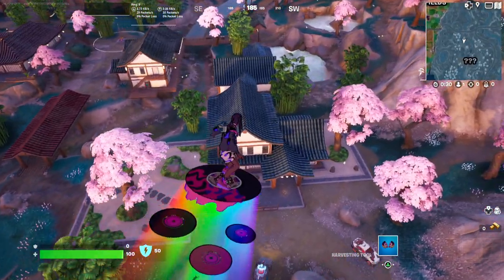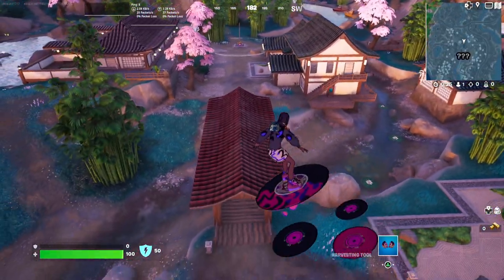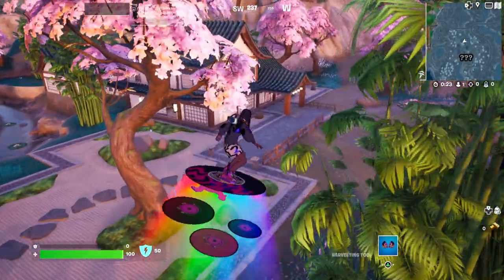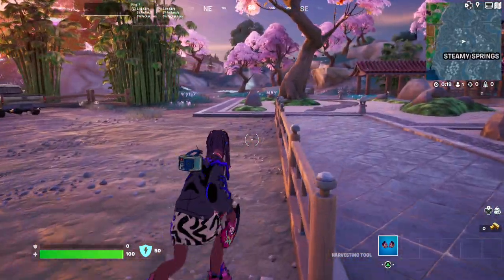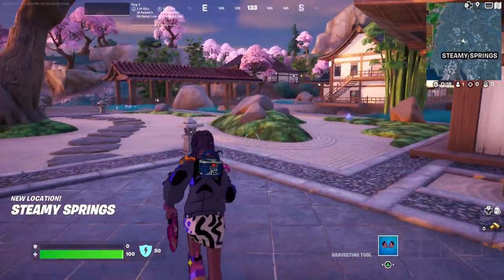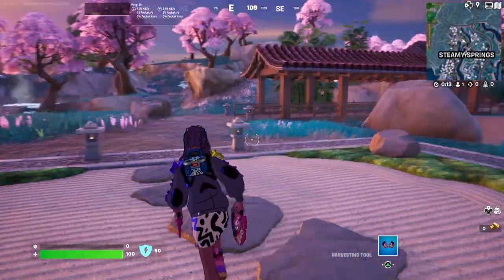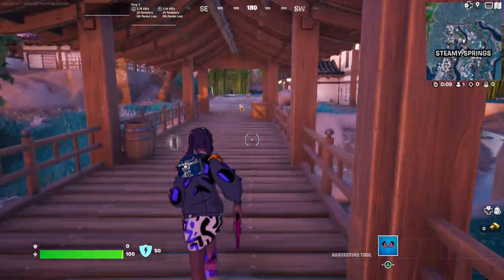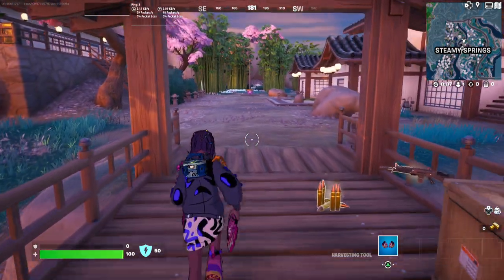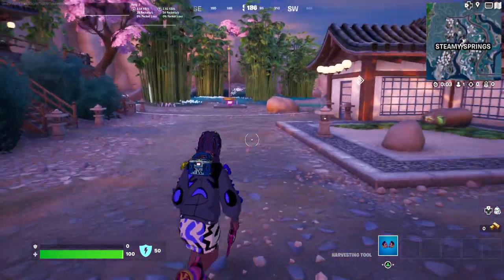Hey guys, Austin here and welcome back to the Fortnite location guide here on the channel. We are about to check out Steamy Springs, one of the brand new locations in Fortnite. We're going to be doing what we always do — running through the area, checking out all of the places that you can find loot. If there's anything unique about it, I will point it out. If you guys have been enjoying the Fortnite content, consider leaving a like, subscribing if you are new, and leave a comment down below which POI is currently your favorite. Let's check out Steamy Springs.